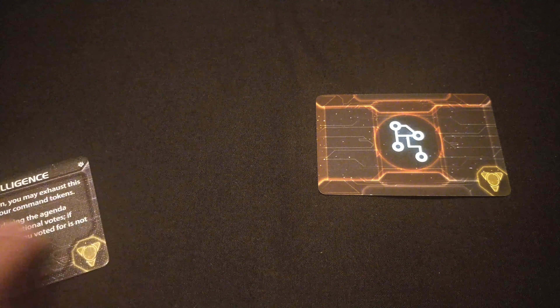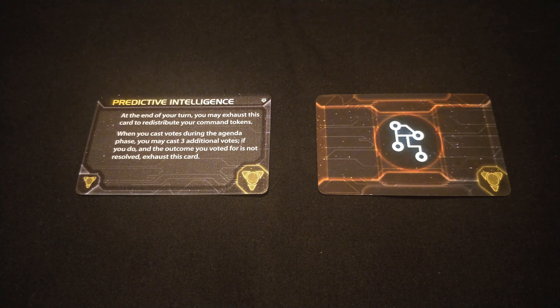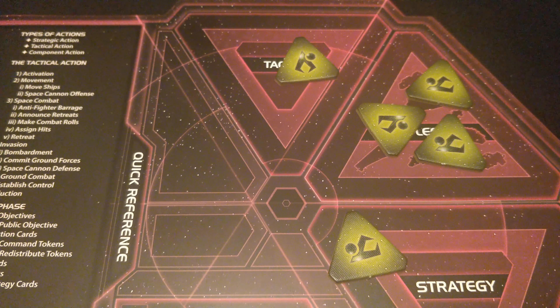The second yellow technology is Predictive Intelligence. It has a one yellow prerequisite. It reads: at the end of your turn, you may exhaust this card to redistribute your command tokens. When you cast votes during the agenda phase, you may cast three additional votes — if you do and the outcome you voted for is not resolved, exhaust this card. This is kind of two technologies in one. The first part is exhausting at the end of your turn to redistribute command tokens — moving things between fleet pool, strategy, and tactics areas of your board. That's important: it has to be at the end of your turn, not during.